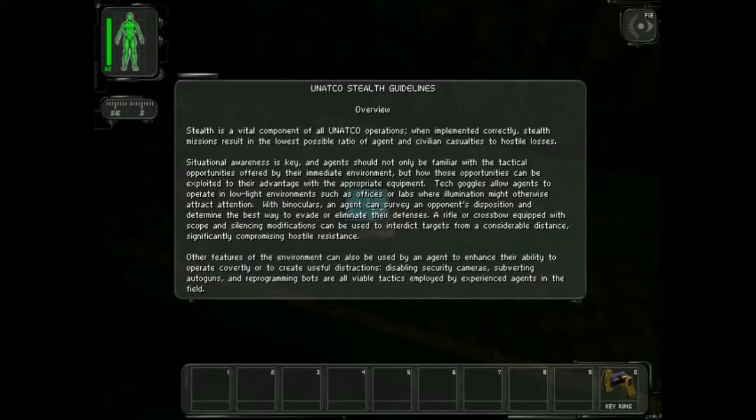A vital component of all UNATCO operations. When implemented correctly, stealth missions result in the lowest possible ratio of agent and civilian casualties to hostile losses. Situational awareness is key, and agents should not only be familiar with the tactical opportunities offered by their immediate environment, but how those opportunities can be exploited with the appropriate equipment. Tech goggles allow agents to operate in low-light environments such as offices or labs, where illumination might otherwise attract attention.